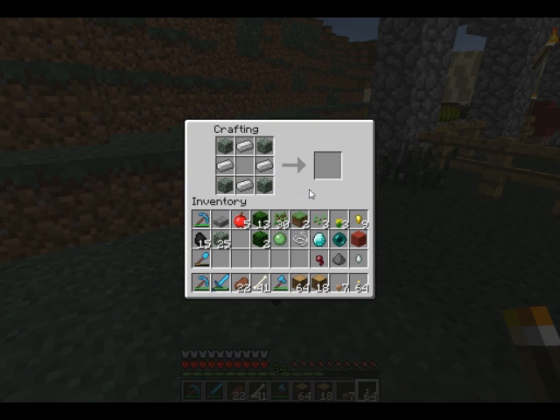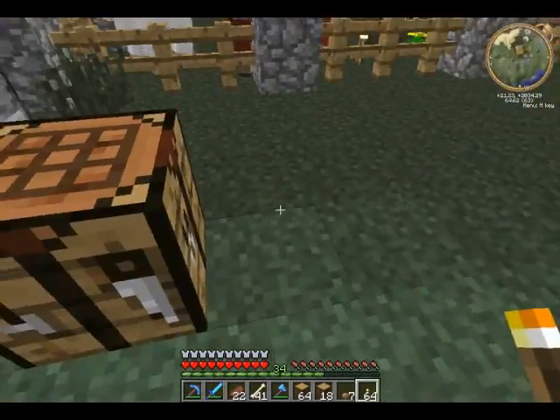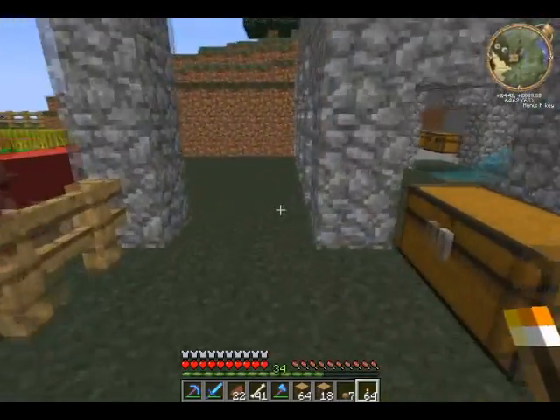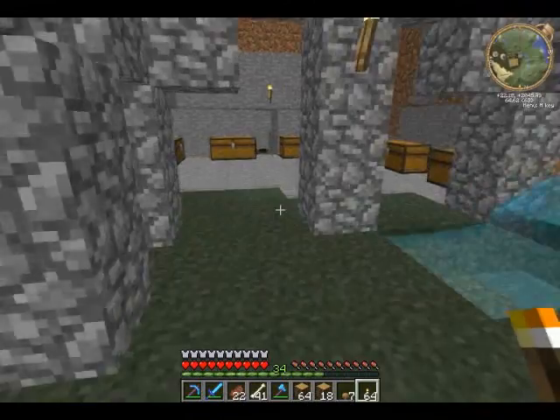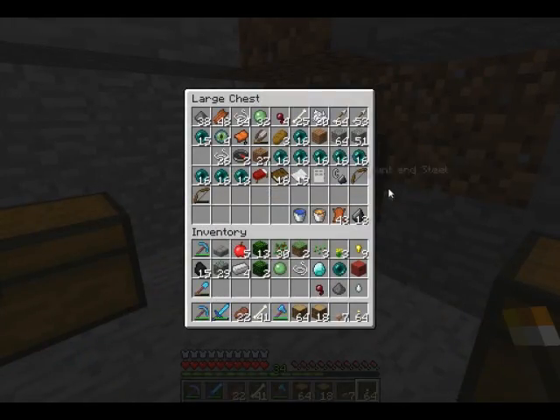I've got fish down here — that's what it looks like but I need a fish to make it. You can also do ender pearls, so there's quite a few things there. I don't have enough string — I do want to make a fishing rod and find out what that one item is, I can't tell what the hell it is. I'm gonna find out.